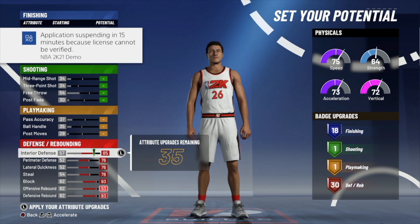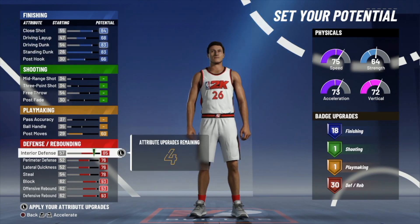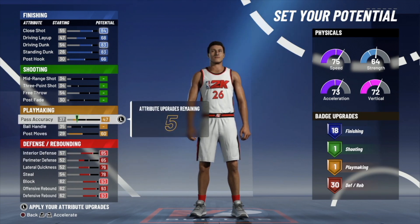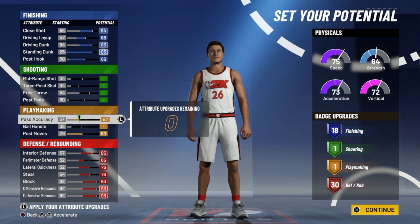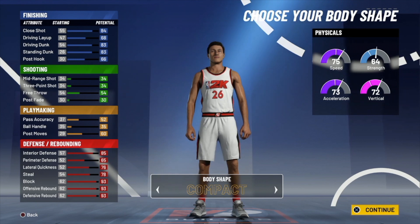So you'll have 30 defensive badges and 18 finishing with 35 points remaining. These points you can go toward whatever you want — I'm putting mine toward my post move. I'm going to take a few off my perimeter defense since I'm a big and I'm not going to be playing perimeter defense, and put it toward pass accuracy so I'm not throwing bad passes. Our numbers are looking pretty good: 30 defensive, 18 finishing.